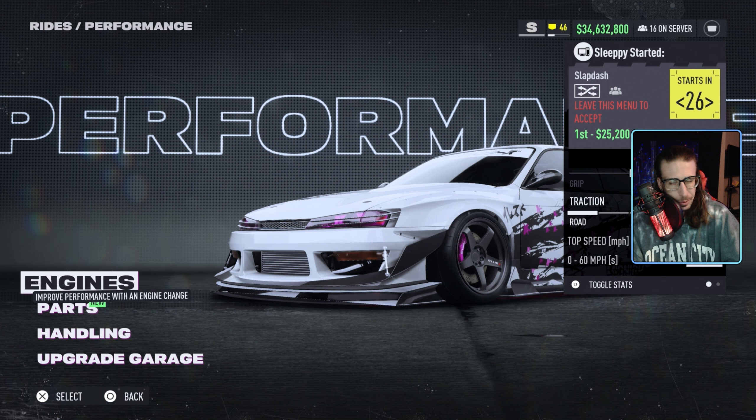All right, boys. Need for Speed Unbound covers the menu every freaking time. So we're here with the S14, the cookie, doing tests in S class this time. And the results varied by up to 20 miles per hour in difference, which is pretty significant.